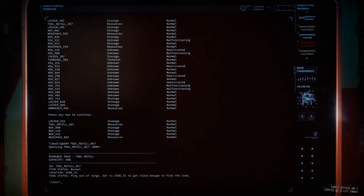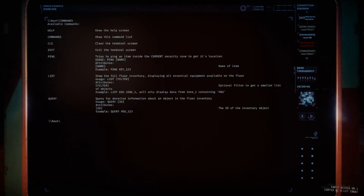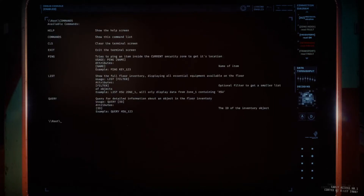If we type QUERY TOOL_REFILL_857, it searches for that specific item — so we know in Zone 52 there will be a tool refill, which we can use for sentries and such. You can also LIST ZONE_52 to list specific zones and the items in that zone. The terminal is very useful: you can search for items, see what zone they're in, and ping items for other players to find.